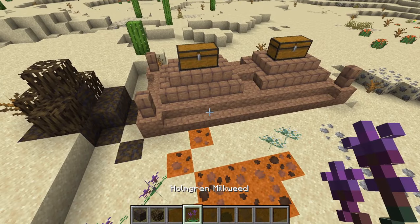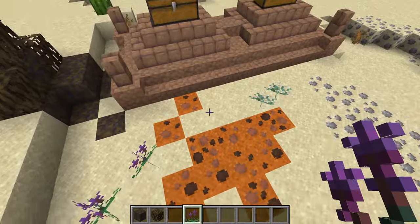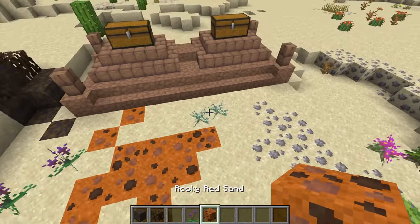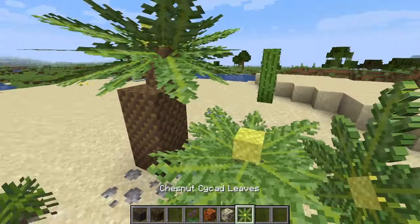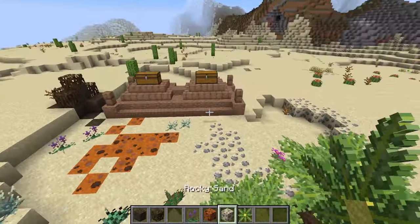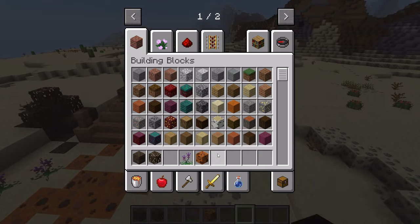Who names something like this a milkweed? We have rocky red sand and rocky sand. We also have these crazy looking plants called the cycads — the chestnut cycads, actually.